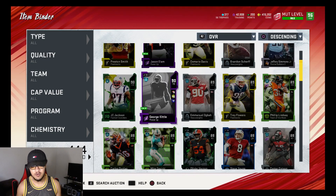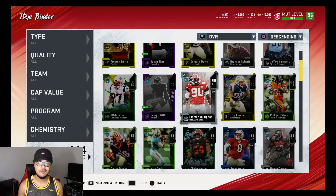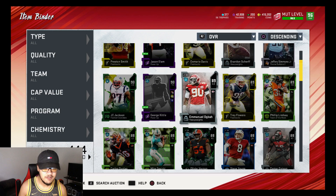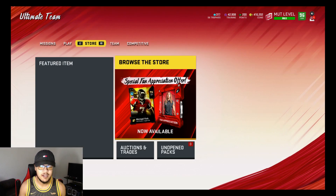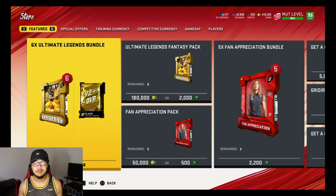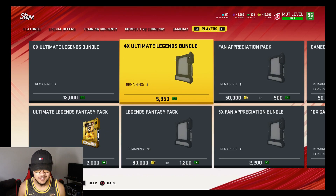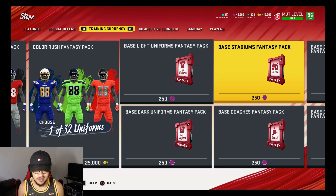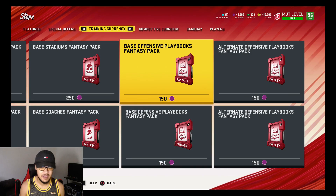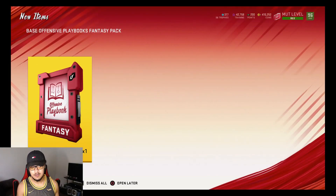We got 42,000 training points. I've been watching some content and a lot of people have been talking about playbooks and power moves in my comment section. I'm not totally sure what y'all are talking about, but I'm getting back to my item binder in a second. Are these packs worth it? Let me know — I'm the first one you need to drop information on. I think what they were saying is you gotta pull some type of base offensive fantasy pack, some type of base pack.